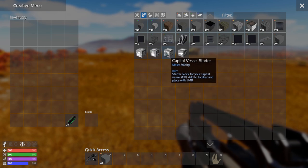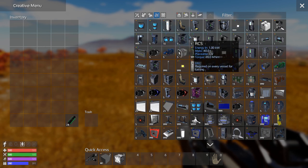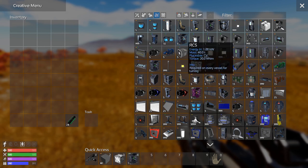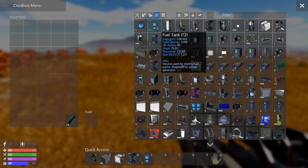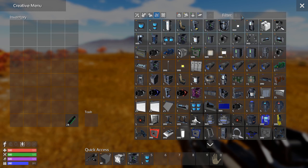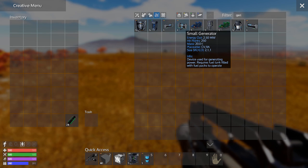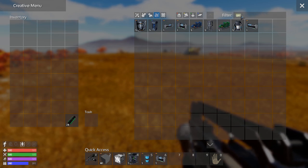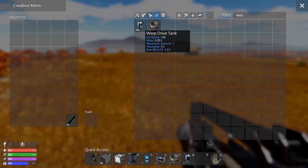You're also going to need a capital vessel starter. You're going to need an RCS for a CV — just one of those. Just a fuel tank for a CV; that's the SV/HV style. You're going to need a generator — just use a small CV generator. The small generator may pull more power than it creates, but that's okay; it doesn't really matter for rescue since it's not something you're going to be using all the time. You're going to need warp stuff — one warp drive.